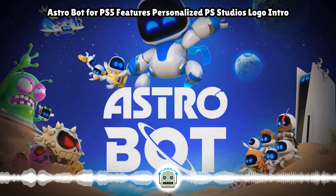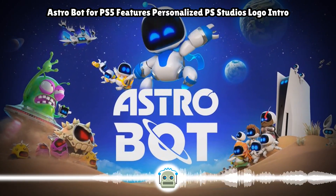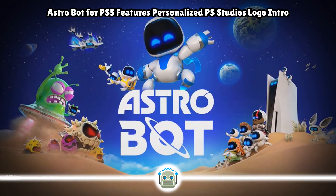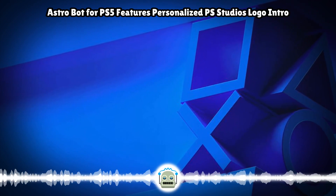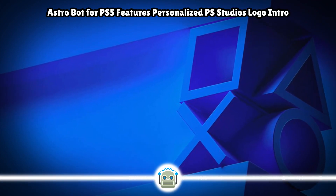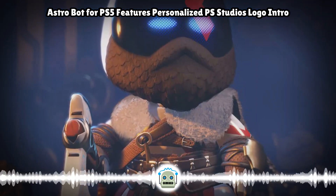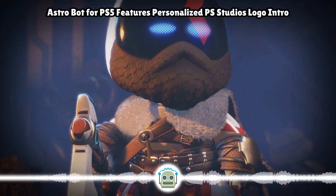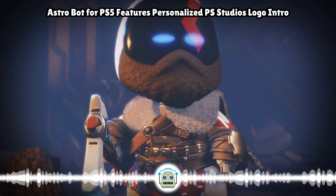The clip has been posted by Twitter user RealRadec. If you pause the action to take it all in, you can spot Astrobot versions of Aloy, Nathan Drake, Ratchet, and Spike from Ape Escape chasing after a monkey. Given the fact there are 80 fully-fledged levels in the new PS5 installment, the logo treatment is just a very small tease of the familiar faces that could appear throughout the campaign.